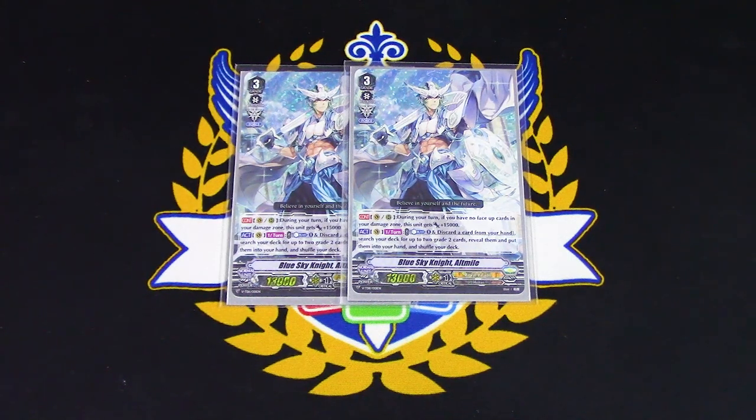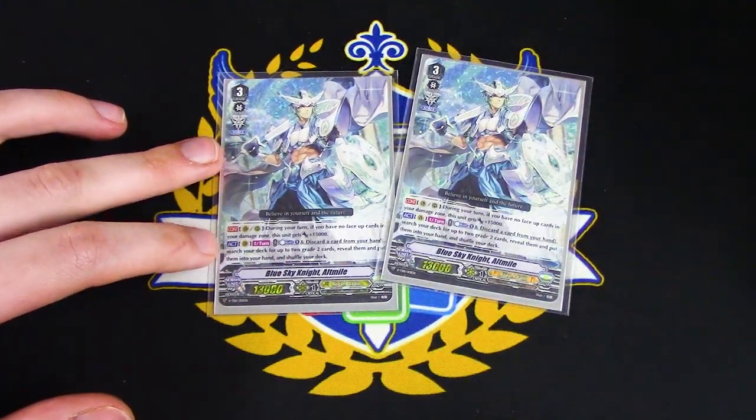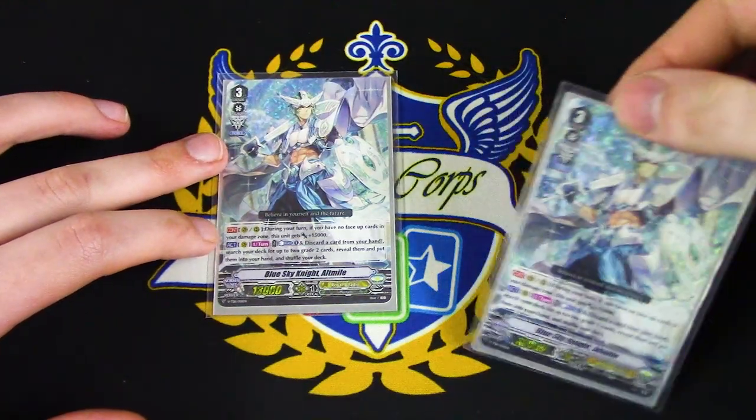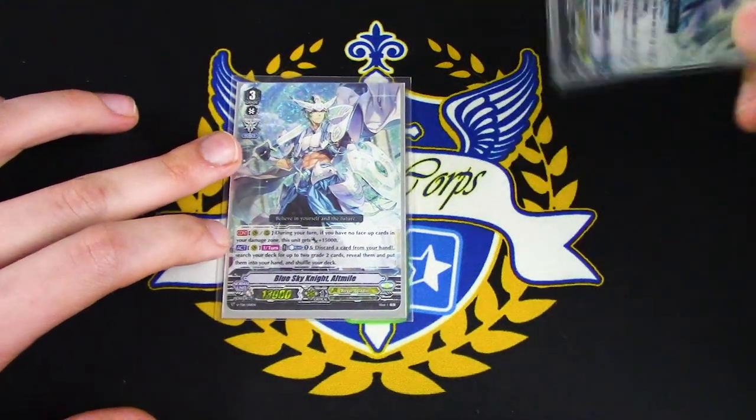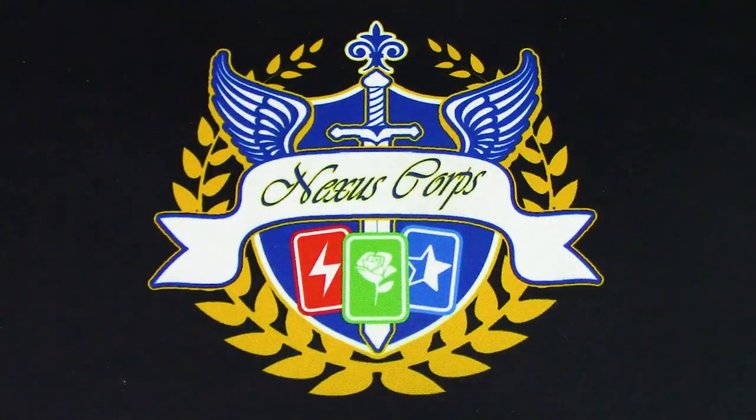So if you have to ride this Alt Mile, at least you're able to search out some Grade 2s and push a little bit. You won't be able to get the same level of aggressiveness, but pulling 2 Grade 2s out of your deck still helps you thin out for triggers. The plus 15k also helps when it's on the rearguard circle — if you put it on top of a Force 2 marker, it's 28k by itself with 2 crit. That's it for Grade 3s, because you don't really want to be riding anything other than Aerial Divine Knight Alt Mile.